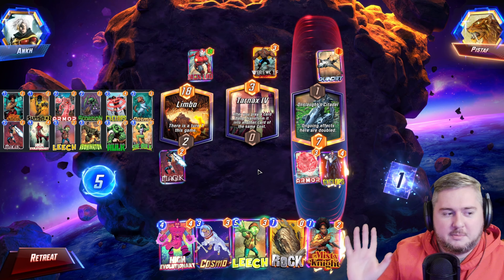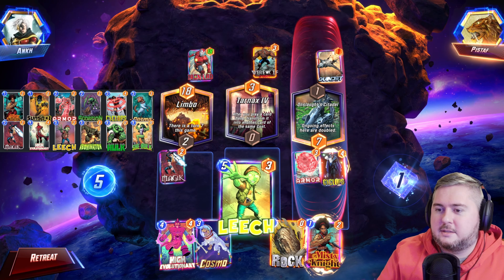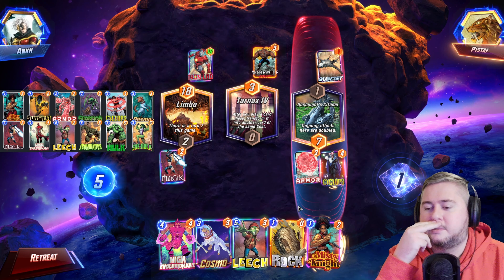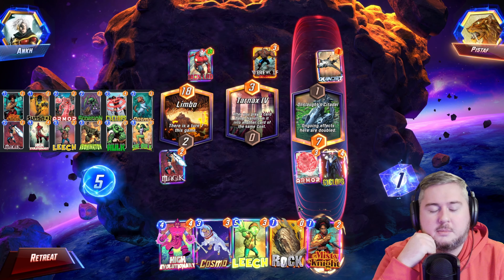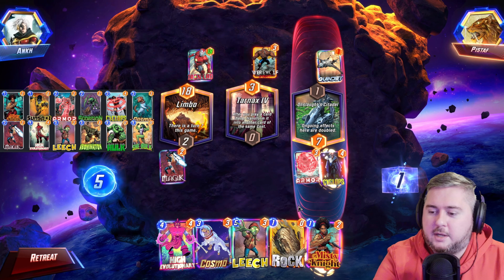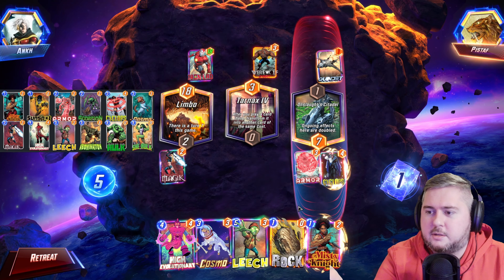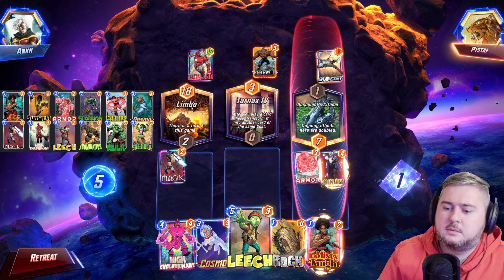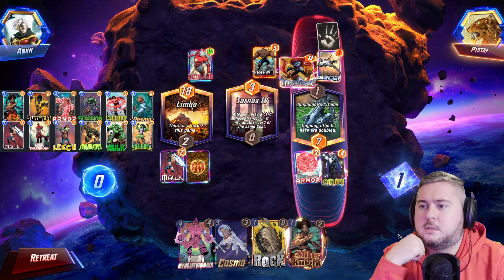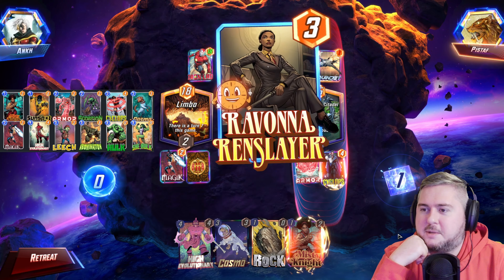I'm probably going to throw this game regardless of the outcome just because of that golden rock. Wait — Leech doesn't hit because it's not an On Reveal anymore. That's been the case for a while but I kind of forgot that interaction. I think we still Leech though — it's just really good. Now his Loki won't do anything.